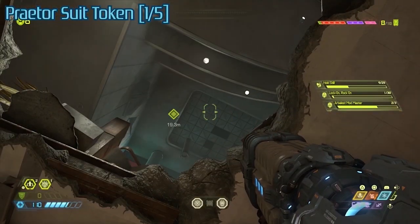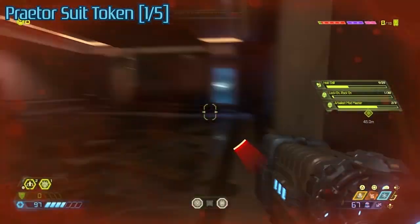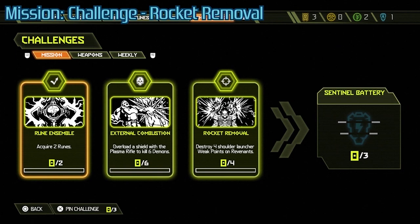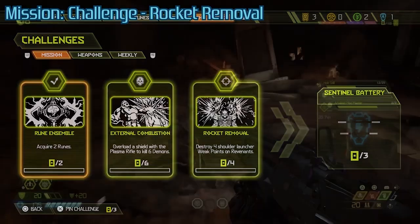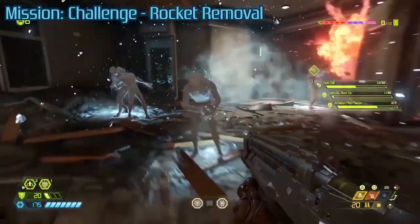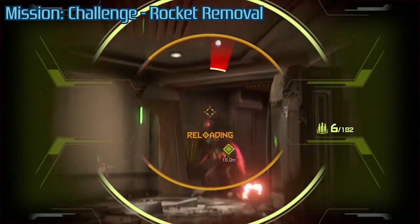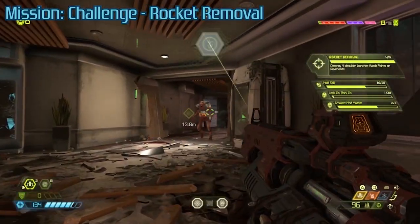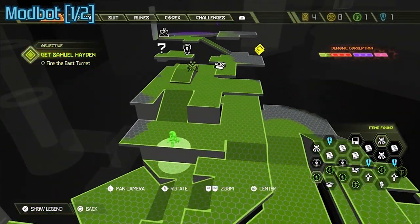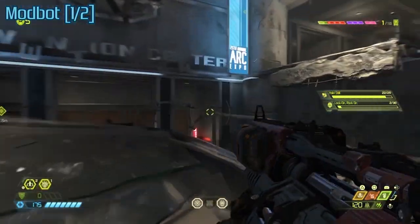I found the collectibles in general in this game were way easier to find than they were in the first game. Here's where you can begin progress on the mission challenge 'Rocket Removal' — you have to get rid of four rockets from a Revenant. If you have the precision mod for the heavy rifle, you could just snipe them off of his back — same thing as you could with the Arachnotron turret. Just every time you see a Revenant, shoot the rockets off and you'll get it very easily.